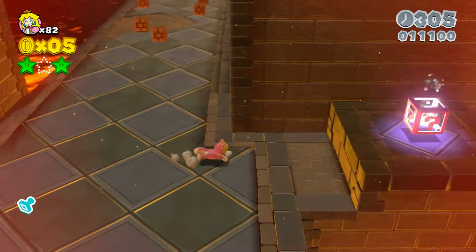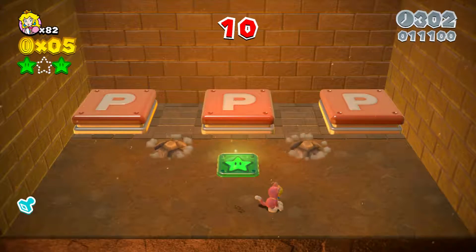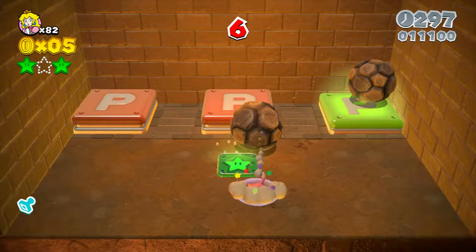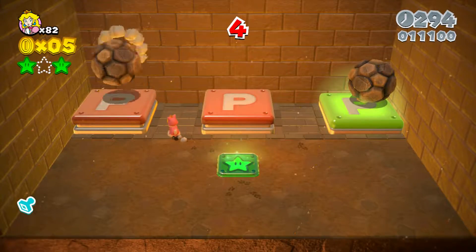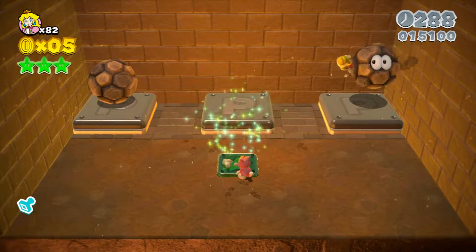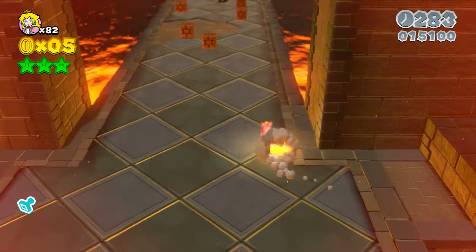Now you can come back across and get that second star. The second star is inside this mystery box and you have to jump on these lava rock guys. I like to put them in the corners because it seems to be easier for aiming. Put them on each one and then step on the center one — you can do it whatever way you like, that's just the way I like to do it. And that's your second star.